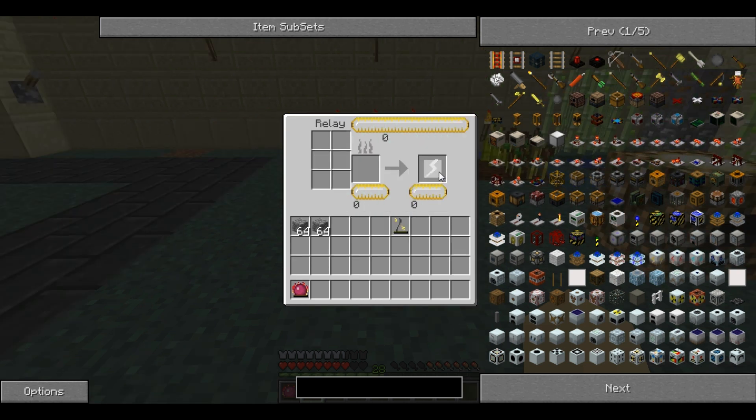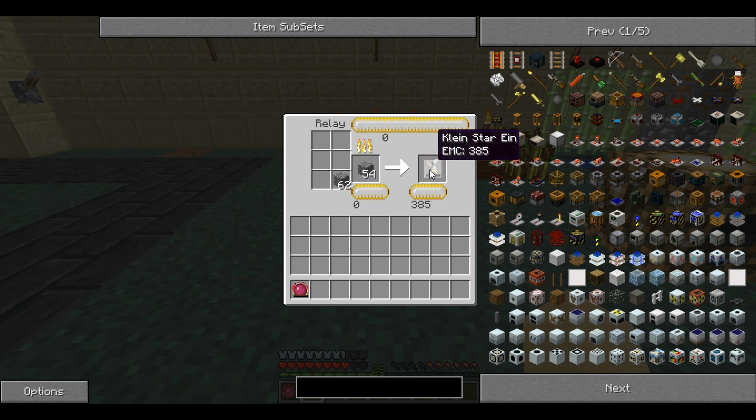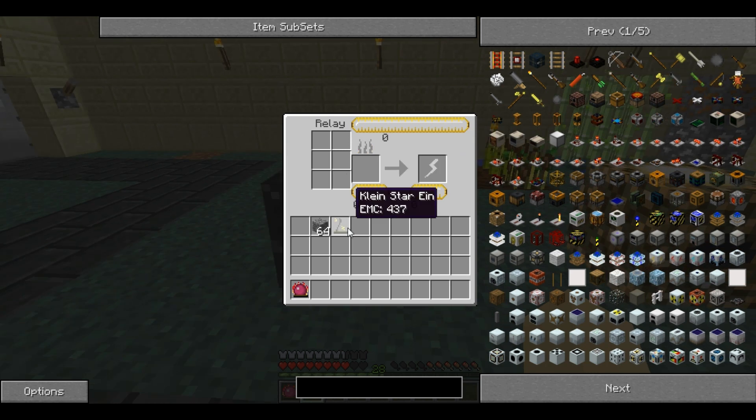Ultimately, you can place it in the right hand side of an antimatter relay. Therefore anything burned in the relay will be added into the relay store and then straight into the Kleinstar. The Kleinstar Ein can store a maximum of 50,000 EMC before being full.